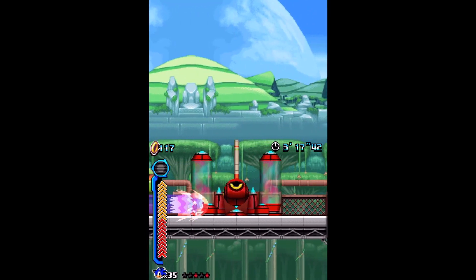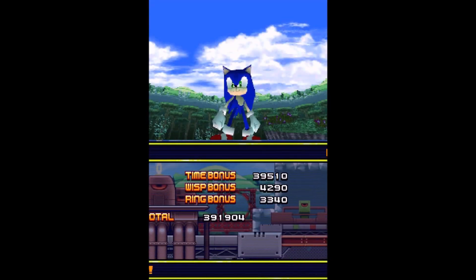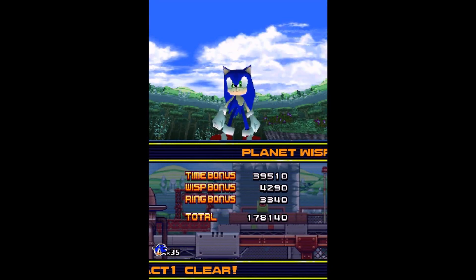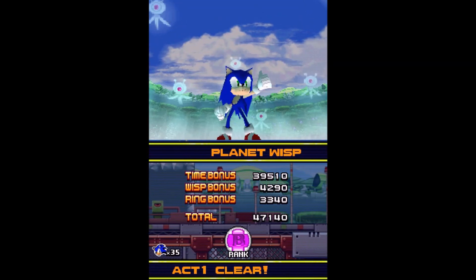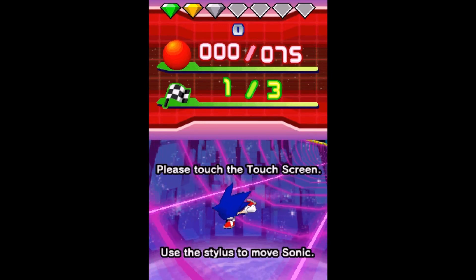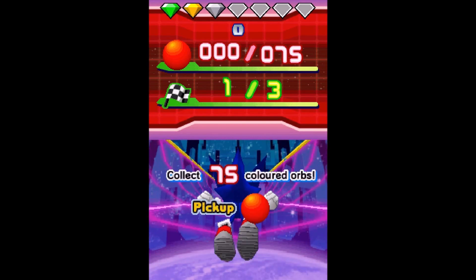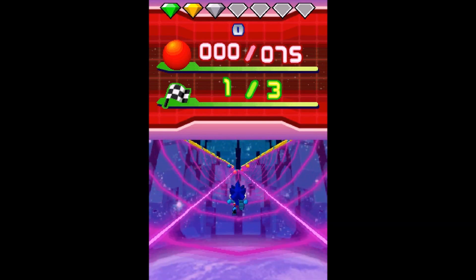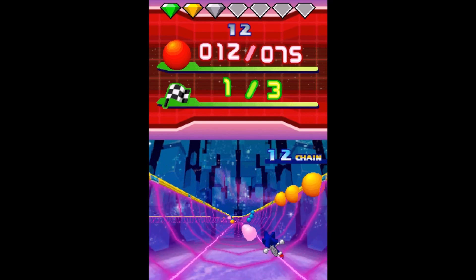As I was saying, I'm pretty much used to the analog controls when it comes to utilizing the Yellow Drill Wisp. Using the directional pad feels a little bit stiff to me — there are a couple of times I just keep bumping into certain walls. Act 1 is not that big of a deal, but as for Act 2, there's going to be a lot of emphasis on trial and error, which you'll see once we dive right into Act 2.